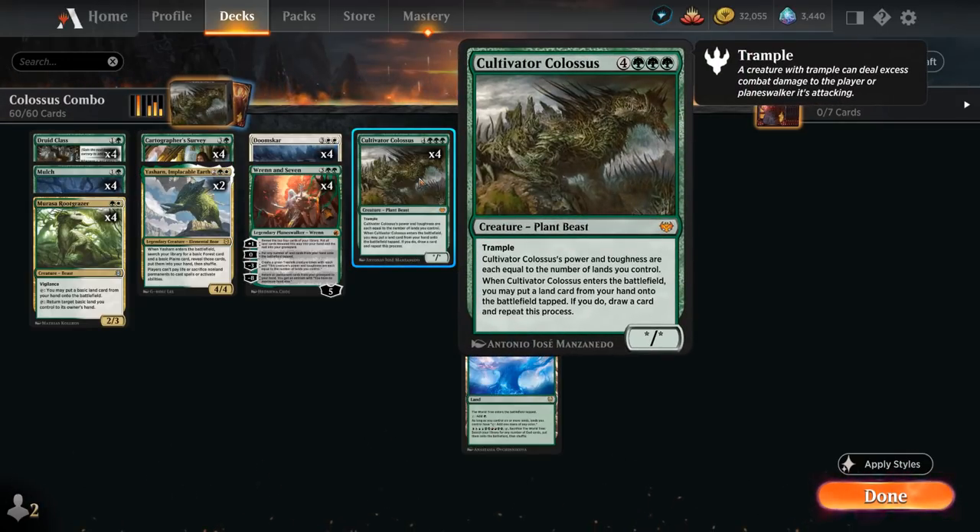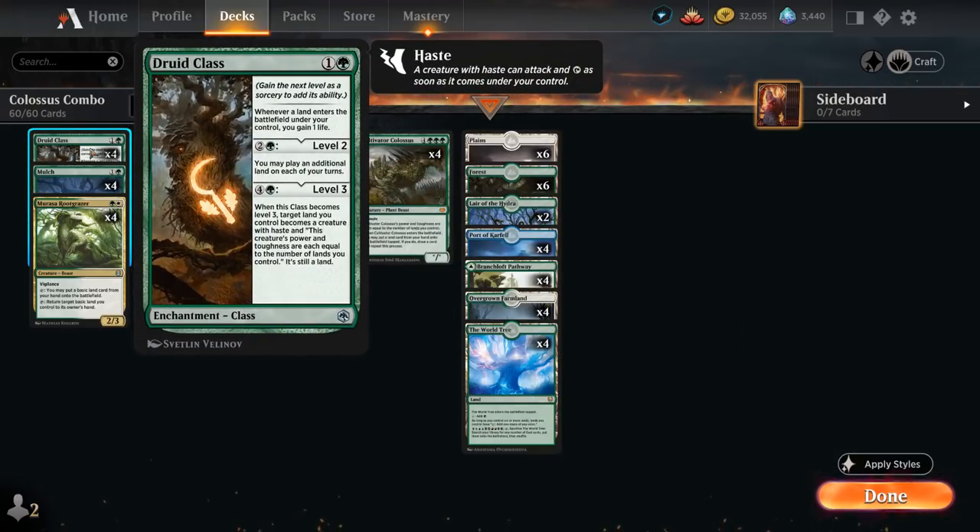At 2 mana we also have the full playset of Druid Class, which gains 1 life whenever a land enters the battlefield under our control — gaining a ton of life in combination with all the ramp cards and Cultivator Colossus. We can level it up on turn 3, letting us play an additional land on each of our turns. At level 3 for 5 mana, we can target one of our lands and it becomes a creature with haste whose power and toughness equal the number of lands we control.